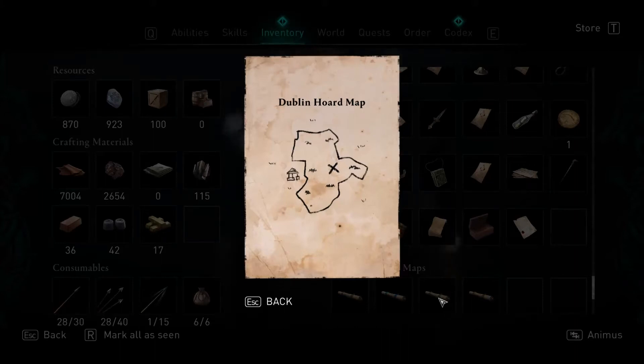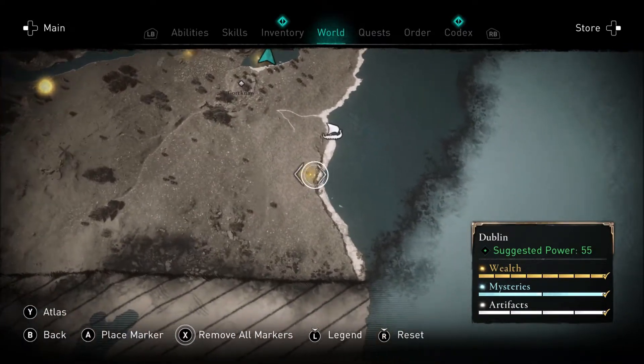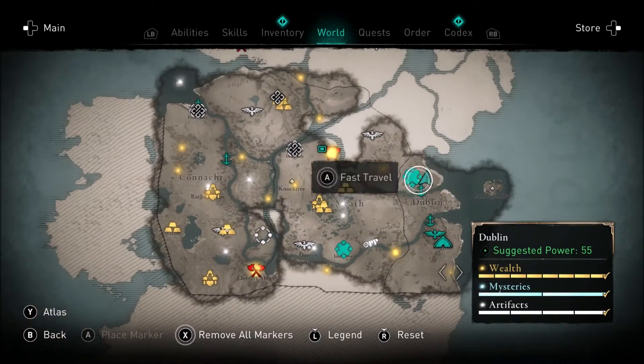Hi everyone, so we've got the Dublin Horde map — this is your map location of where it is. You can find the Horde map down here in the little bandit camp. If you come to the seafront and go in the water a little bit, you'll find a key, unlock the door, and there's the Horde map.